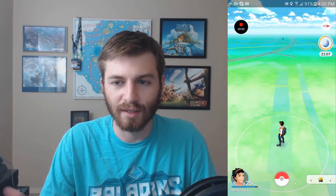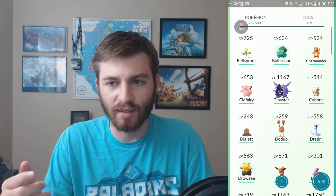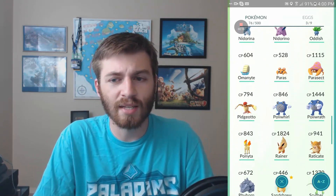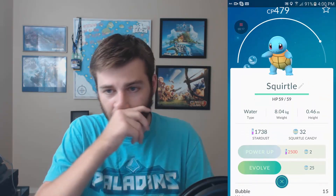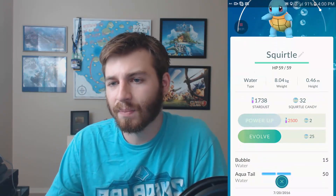I have the Lucky Egg on right here — you can see the Bulbasaur and my rare Pokemon. My Ivysaur is 950 CP. Someone asked how I got my Lapras — I got one from an egg and one at Target. Every time I go to Target or Walmart I always see good Pokemon, so I'm going to go there more often.